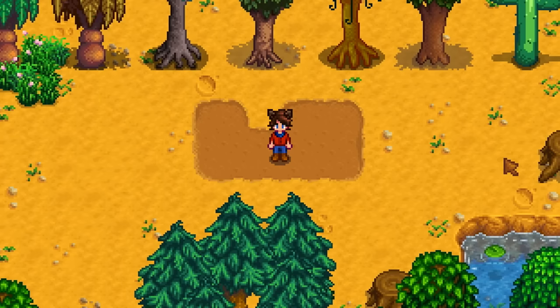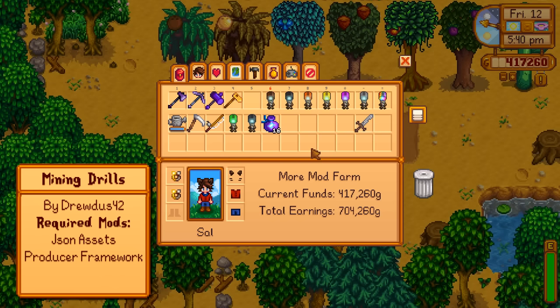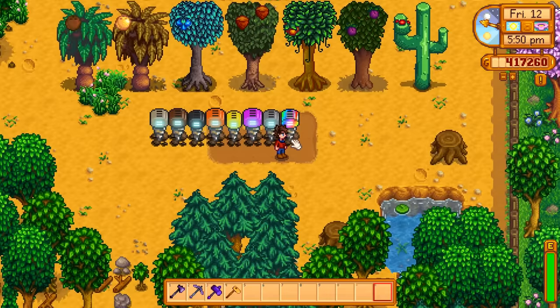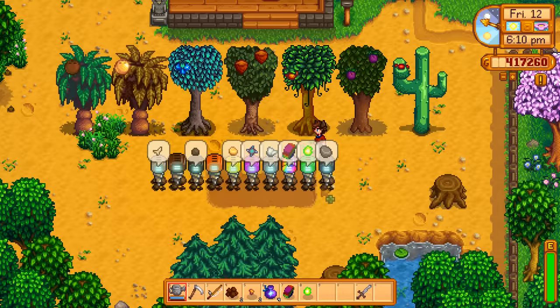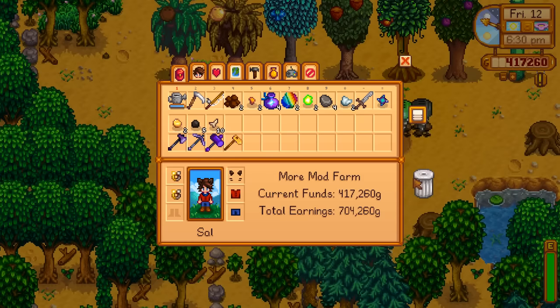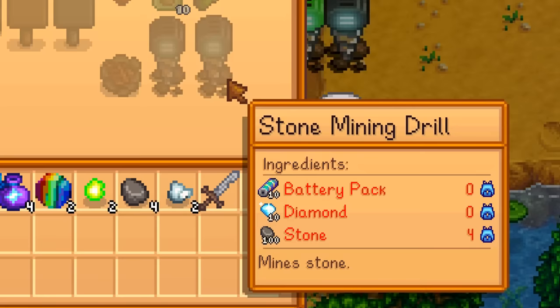This next mod is one of the coolest I've ever found. It adds new machines to the game — drills. There's a different kind of drill for many different mining-related items, and as you place them they will just passively mine for whatever material they're set to, even super rare ones like the prismatic shard drill and the radioactive ore drill. These are unlocked with your mining level as you reach level 10. On this account I'm only level 1 mining, so the only ones unlocked are the coal mining drill and the stone mining drill.